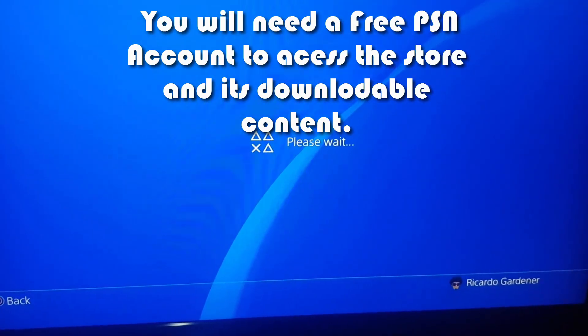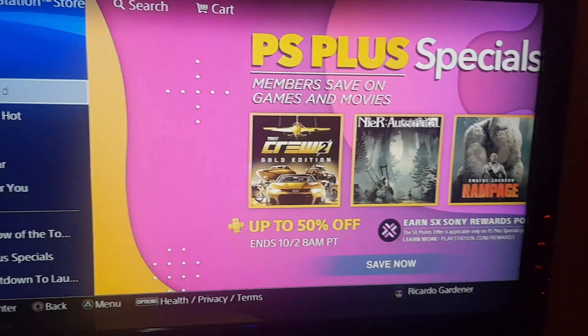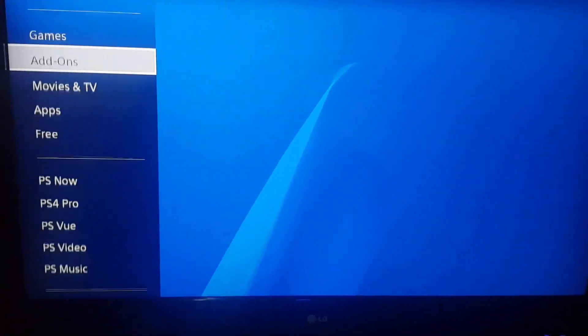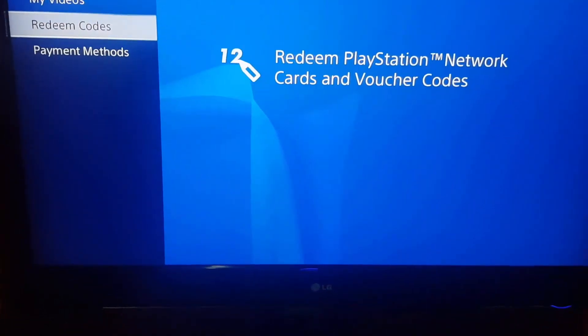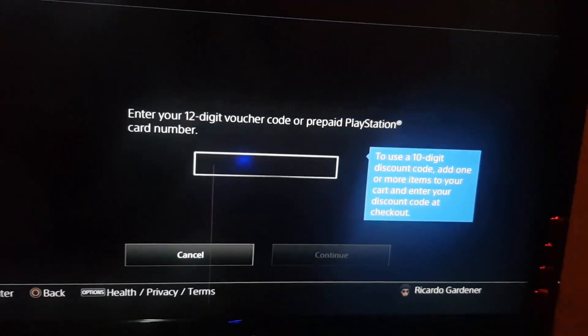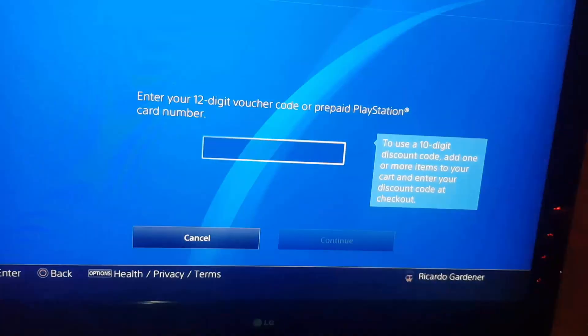The store has been loaded. What you're gonna do is just keep hitting down, go all the way to the bottom. You'll notice it says here payment method and it also says redeem codes. Select redeem codes, and as you see here it's asking for your 12-digit redemption code.